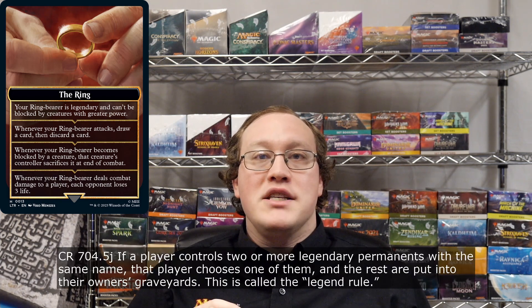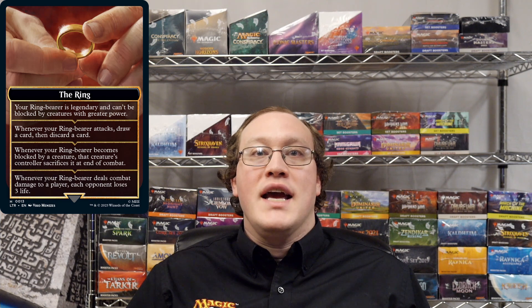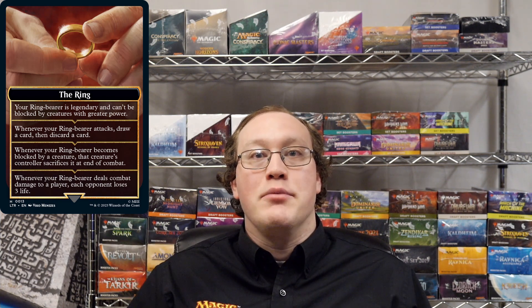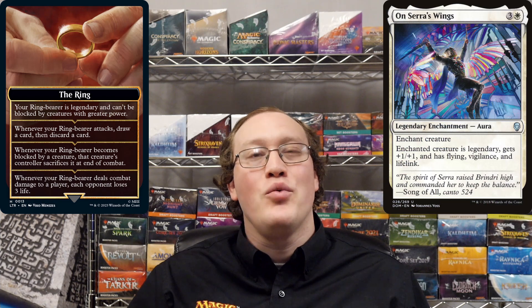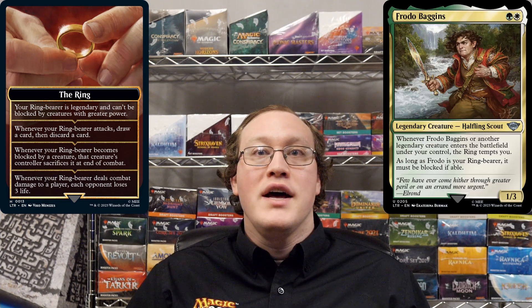Now let's talk about a couple of other questions you might have about the ring's abilities. The biggest one would be about how making a creature legendary works. The legend rule only applies if you have multiple creatures that all have the same name and are all legendary. So if you had two Grizzly Bears and you make one of them your ring bearer, the legend rule will not kick in because you only have one legendary creature. That does mean that if you had an Oona's Wings on one of those Grizzly Bears, you'd probably want to make that one your ring bearer. Regarding the can't be blocked by creatures with greater power part, that can interact a little bit unintuitively with other abilities that make blocking requirements. For example, if Frodo is your ring bearer, your opponent would have to block it, but they would not be able to do so with any creature with two or greater power.